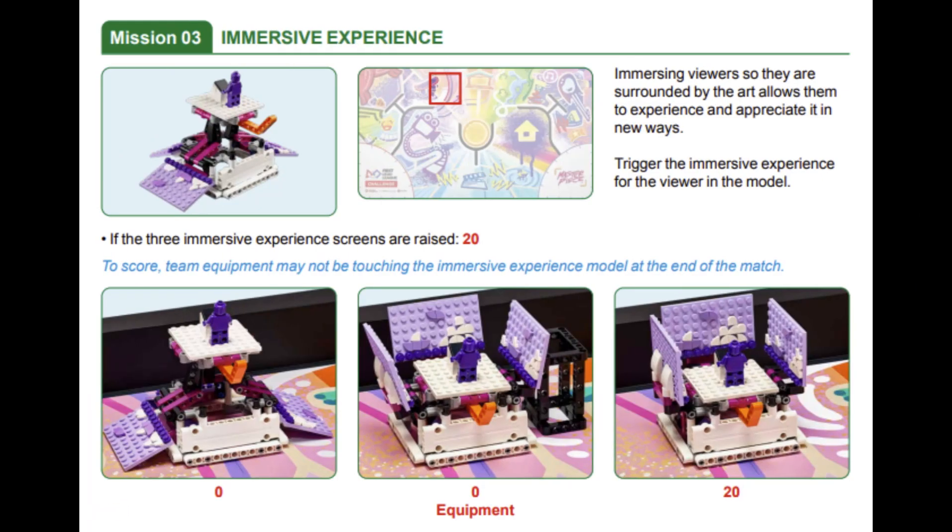In this video, we are showing you our solution for mission 3 called Immersive Experience in this year's FLL Masterpiece Robot Game. In this mission, the goal is to raise the Immersive Experience screens represented by the light purple or violet panels for the viewer minifig in the middle of the model. As the panels are raised, the floor of the model is lowered towards the map.